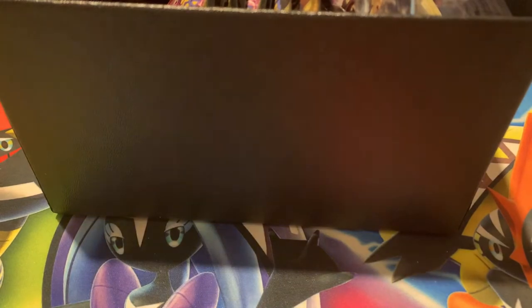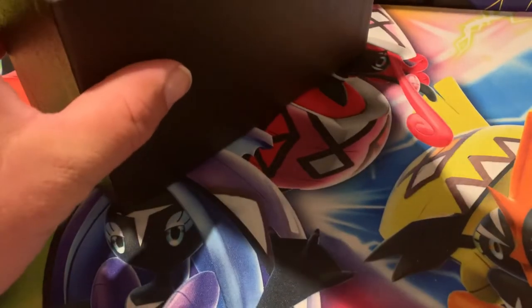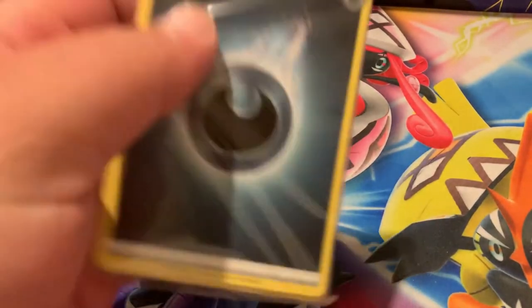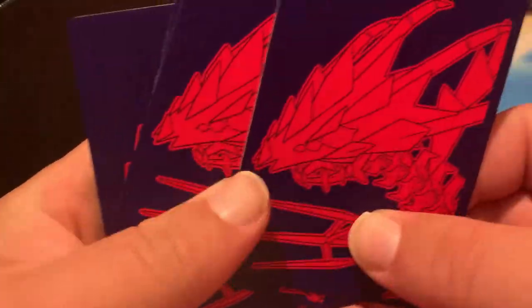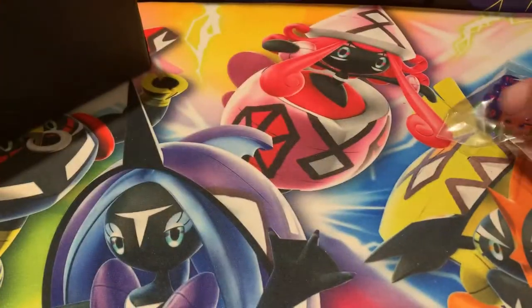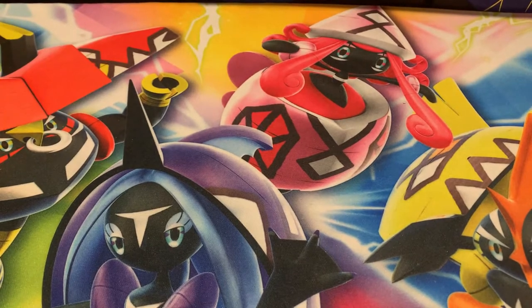Let's get into this box. We have one of these little Trading Card Game rule booklets. We have our eight packs, which we're going to be taking a look at. Here are the awesome Eternatus sleeves — I really like the coloring in this Elite Trainer Box. And of course, our usual pack of energies, our four dividers featuring Eternatus front and back, and last but not least, our counters — poison and burn markers. Another cool color scheme with the set logo right there.